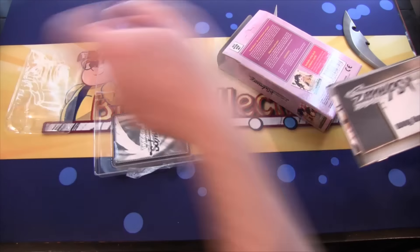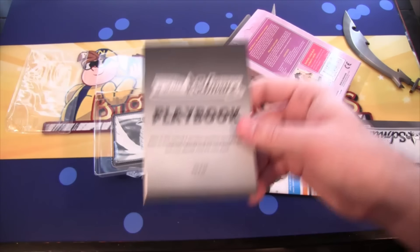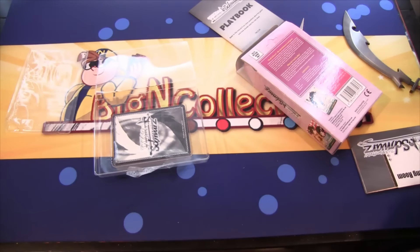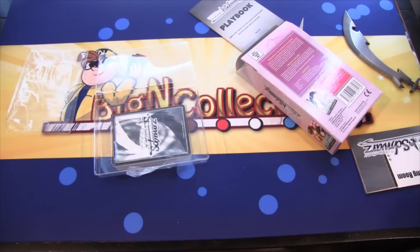Let's go ahead and open this up. You get the usual stuff with this — you're getting the playbook and different things you're going to need to learn how to play the game. We have the rule sheet of course, so you can read through all that and it'll teach you about how to use the playmat and everything too. It is double-sided, so there's the other side. It's kind of hard to show the whole thing on camera.